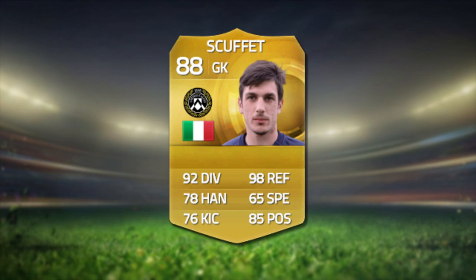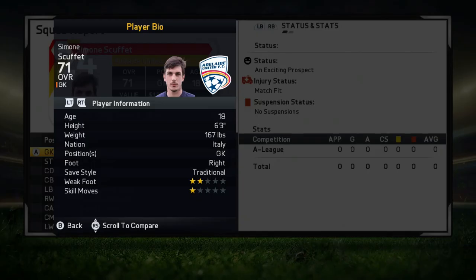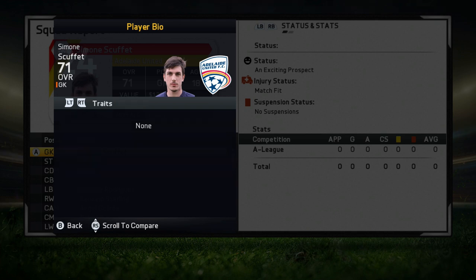Let's get into the review. At the start of career mode, Simone Scufeta begins with an overall of 71, at 18 years old, with the exciting prospect status and a value of 1.3 million. His height is six foot three — very good for a goalkeeper. He is right-footed, has the traditional save style, and also has two-star weak foot and one-star skill moves.